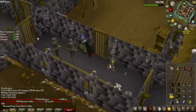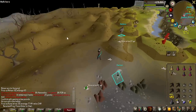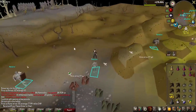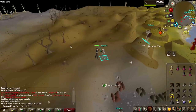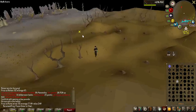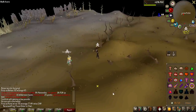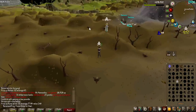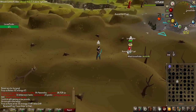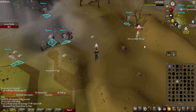There is a guy with full Runecrafting outfit, level 61, that I keep seeing running past here to the Mage of Zamorak doing Runecrafting. I'm going to try and root him next time he comes by and try to kill him with my magic shortbow. There he is! His Runecrafting in the Abyss — when you go inside, you get skulled automatically, and he has an untrimmed Runecrafting cape. I'm hitting so good — and he's dead!